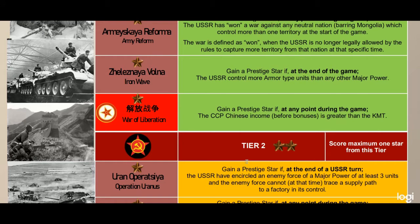In the second tier we have Operation Uranus: gain a prestige star if at the end of a USSR turn the USSR has encircled an enemy force of a major power of at least three units, and the enemy force cannot at that time trace a supply path to a factory in its control. This could be really easy or really difficult — if the German player places cards right it could prevent it, and the Russian player has to plan it out carefully. Three units is strong enough that it's not just a skirmishing force but not so large it's at risk of being cut off. Operation Uranus is of course representative of Stalingrad.